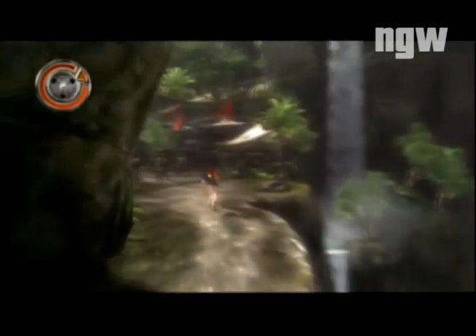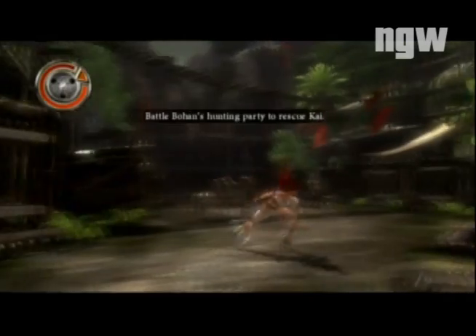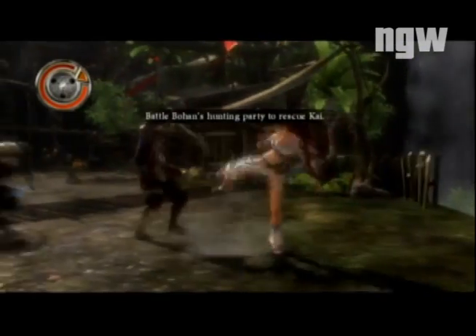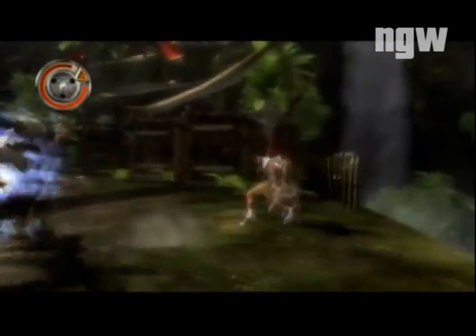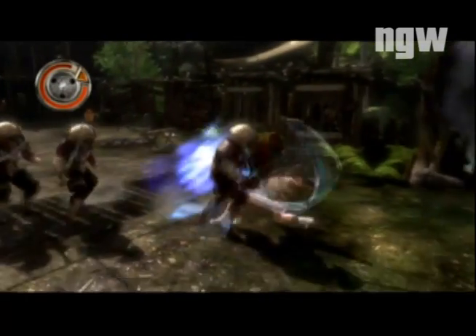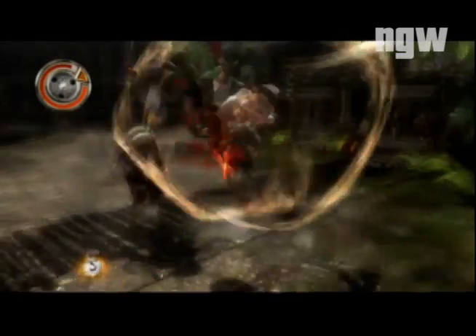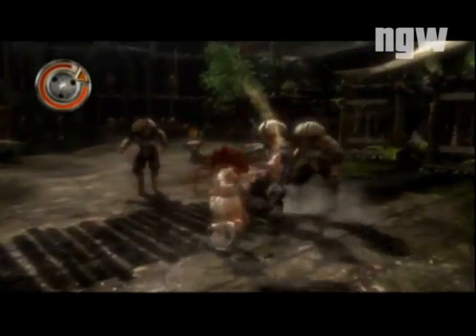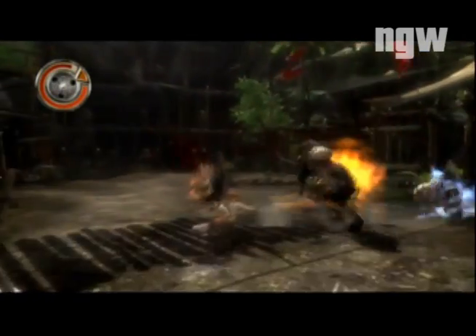Heavenly Sword video walkthrough for nextgenwalkthroughs.com. This is the hunting party level. It can be a tricky level because there's a bunch of guys that have a lot of armor and shields, and they're tricky to get combos in on because they defend so many of your shots.